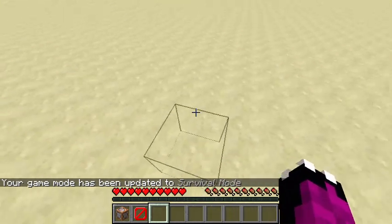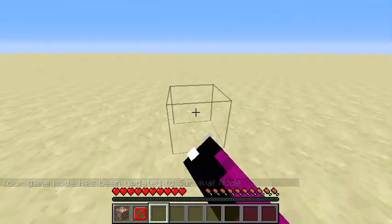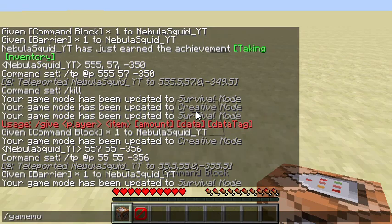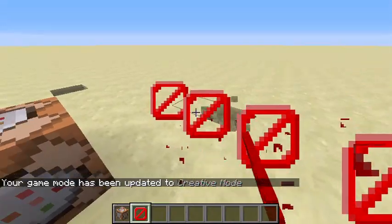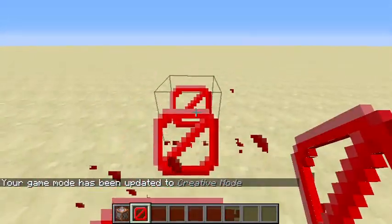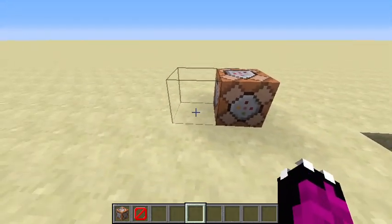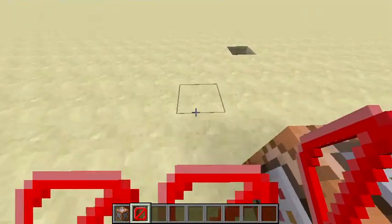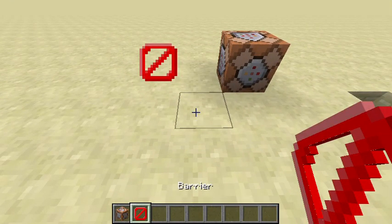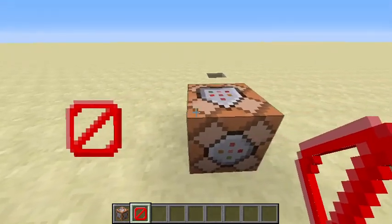So that's my short tutorial on how to get the barrier block and the command block. There we have our barrier block and our command block. Thanks for watching guys, I hope you enjoyed this short video.